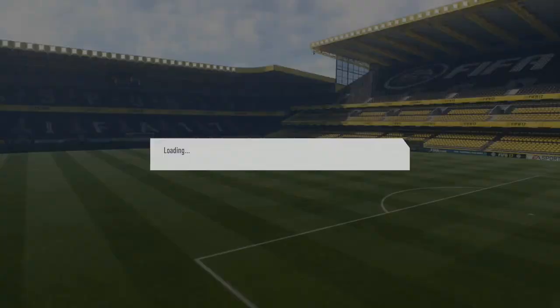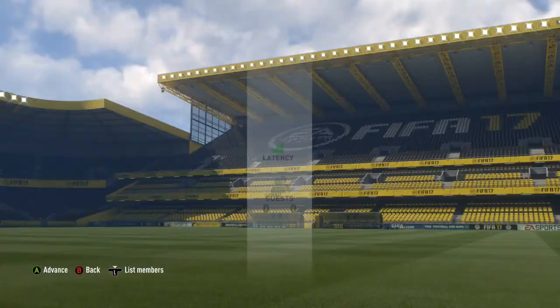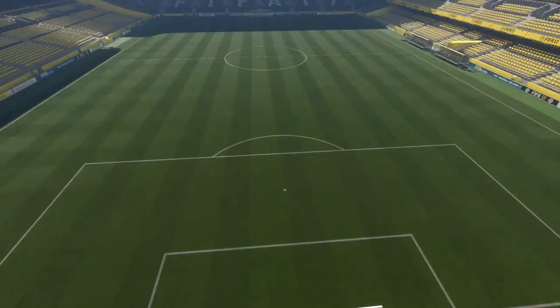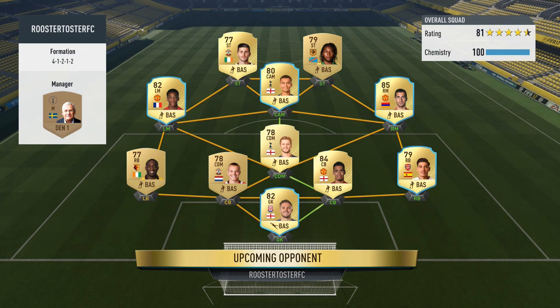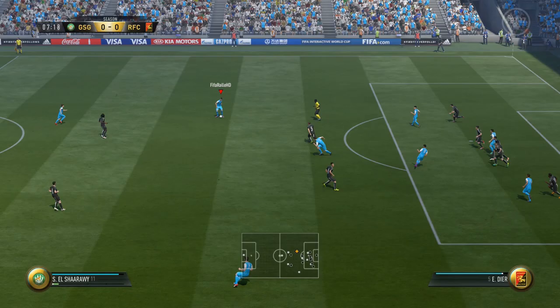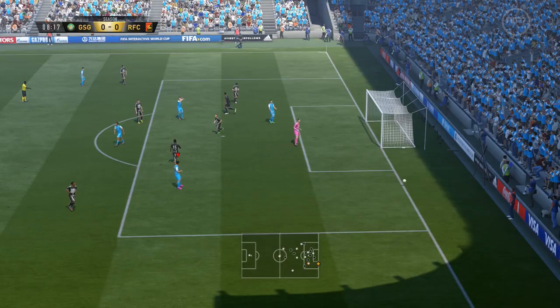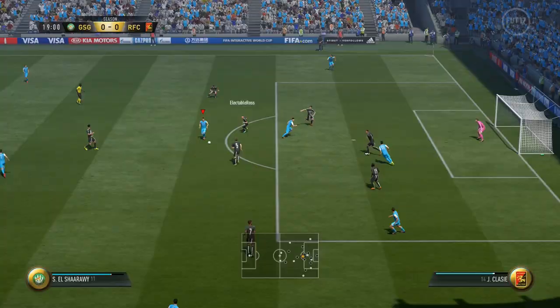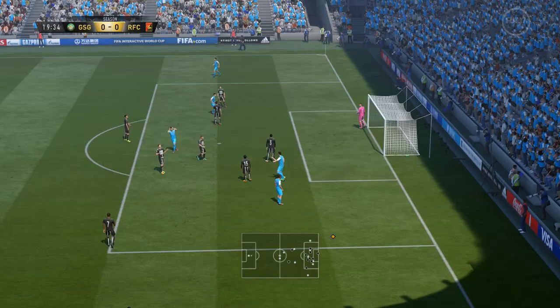I jumped into Division 10 for my very first match of FIFA 17 on Ultimate Team, rocking with the EA Access kit from episode one. We came up against a BPL squad in a 4-1-2-1-2 formation with some good players including Mkhitaryan, Martial, Dele Alli, and Butland. We started the game with one of my favorite new combos — the fake pass into the V-drag. Elshawa showed some lovely skills but was unlucky to put the ball wide. My opponent also tried a shot from distance but it was wide as well.